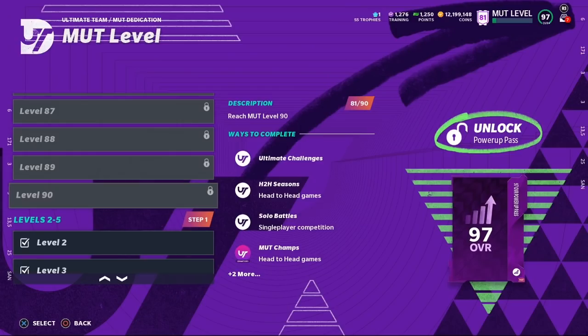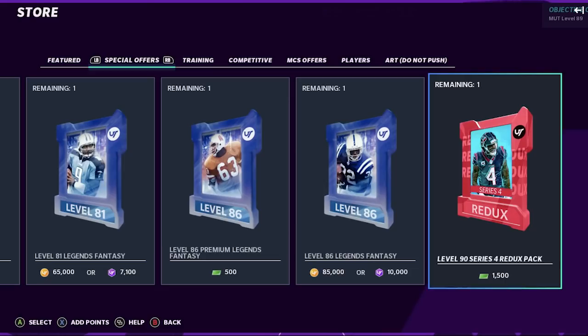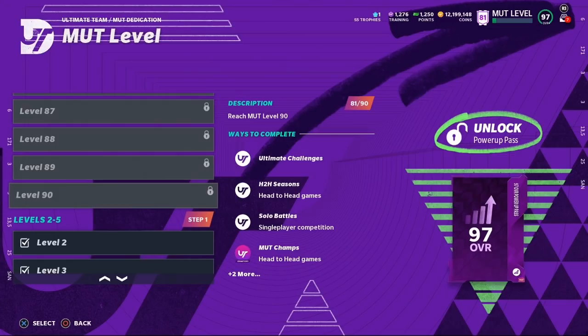Not only do you get the 97 Power Up Pass at level 90, but there's also an exclusive store offer that costs points — a Series 5 Redux Pack. We're not sure if it's a fantasy pack or a random card, but it's going to give you a 95-plus overall, so it's worth the risk for me. If you want to skip it, that's totally understandable.